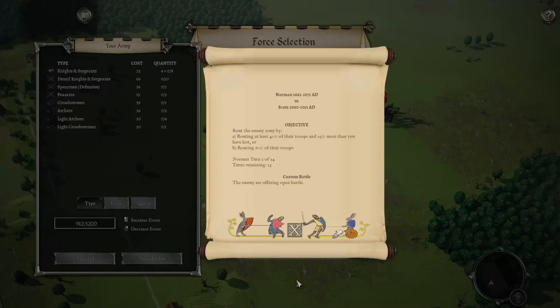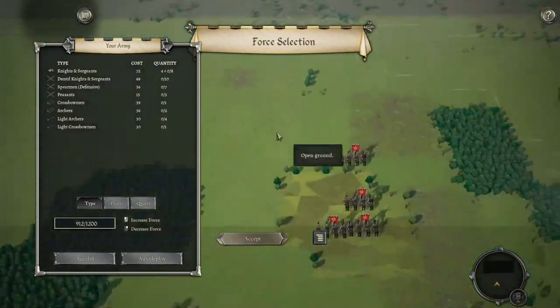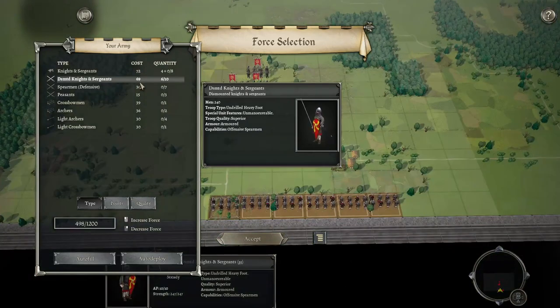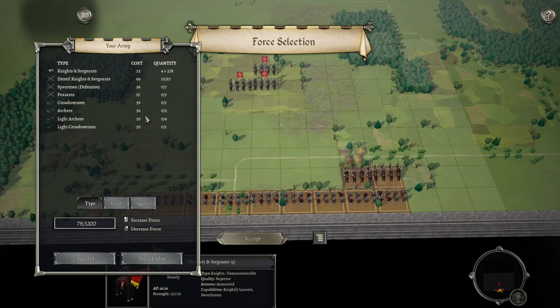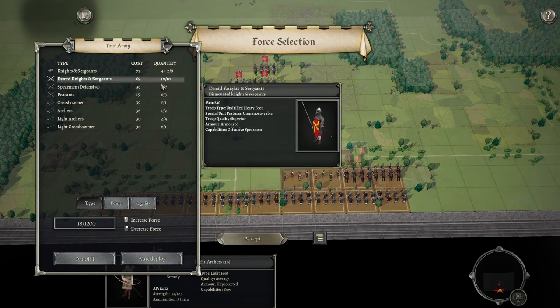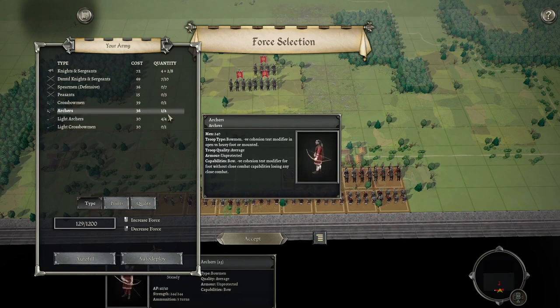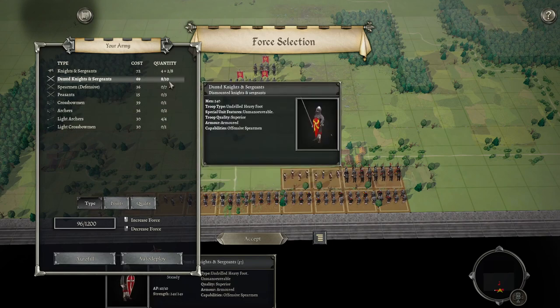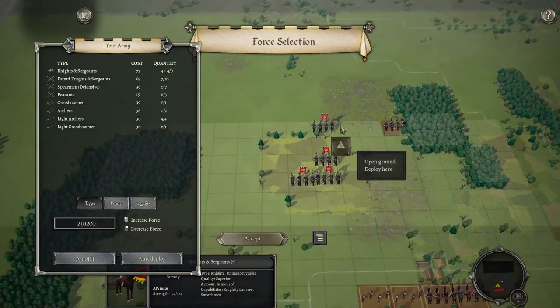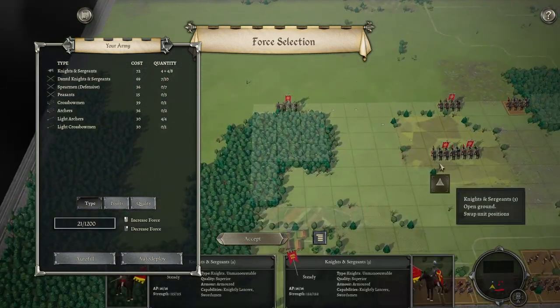Hello everybody, welcome back to Dickie's videos. Here we are again with Fear of the Glow Medieval and another multiplayer game — this is Norman versus Scots. This is very interesting for the Scots because they don't particularly have a great amount of good infantry. Our tactic is to try and out-light him, because he can have a lot of lights. We might cut back and just use lots of dismounted — no, just need some more knights. Remember, his cavalry is going to be evading off the board.